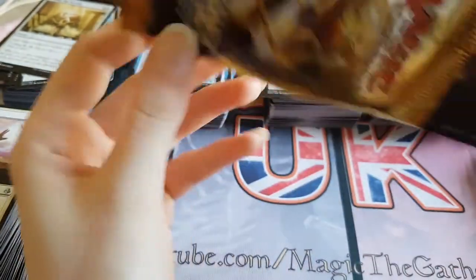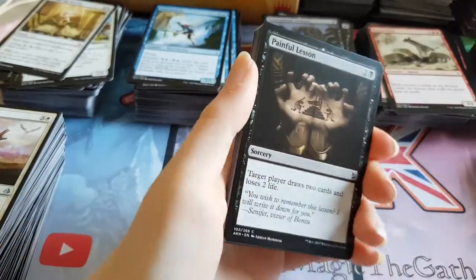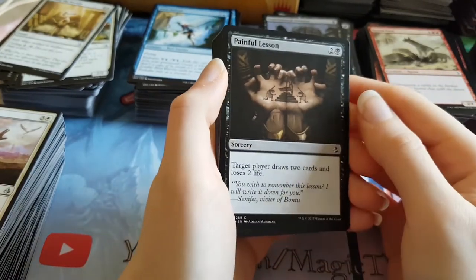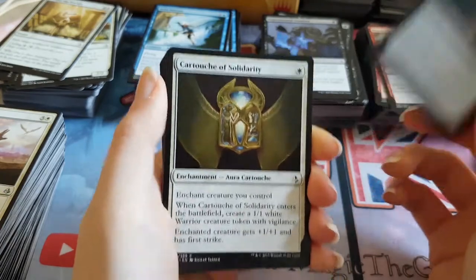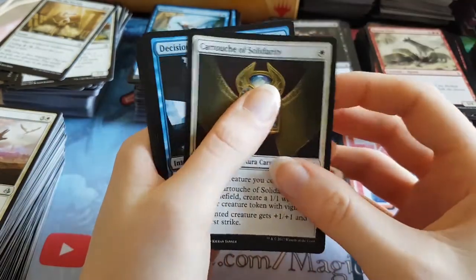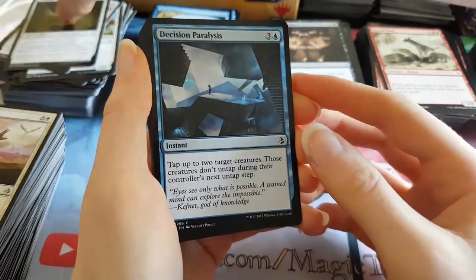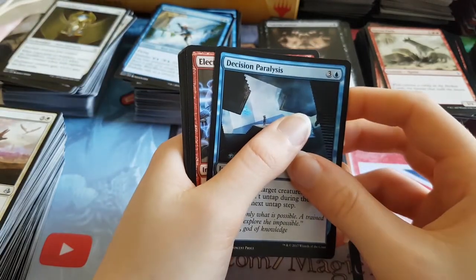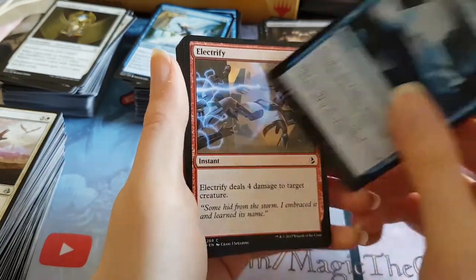Hoping to get at least one more dual land — we'll see. And an invocation, but I think that ship has sailed well and truly. Painful Lesson. Cartouche of Solidarity. We have a Decision Paralysis — I don't know why I can't read that one.